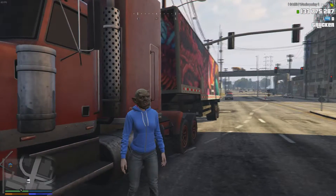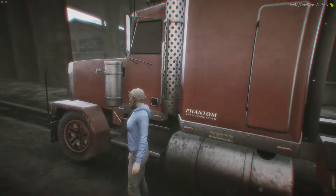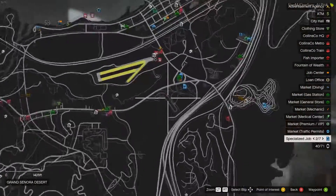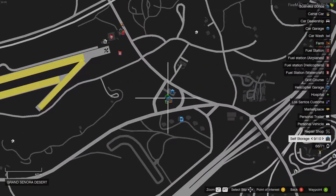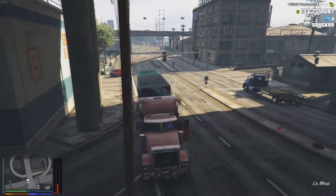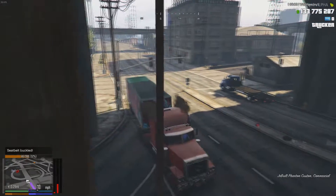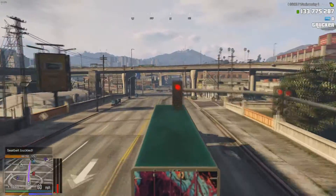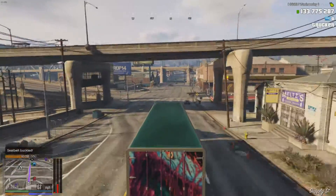Hello everyone and welcome to the fourth and final part of this battery tutorial on Transport Tycoon. Today, as I said in the previous episode, we're going to be heading up to the storage that we put our acid in before. We need to grab that acid and bring it down to this storage location so that we can start creating the batteries.